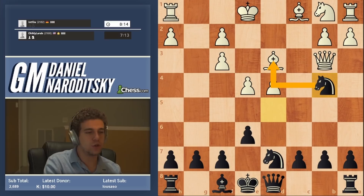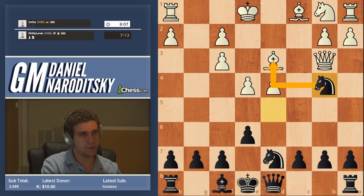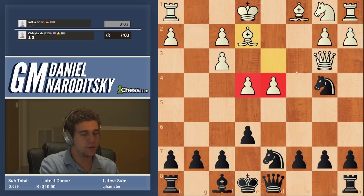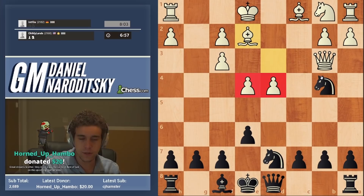We're not threatening to capture the bishop, but we do have a hidden threat here. We want to play as aggressively as possible because white is extremely underdeveloped. And I feel like if we pounce on him, we'll be able to squeeze the most out of the position. The ultimate goal here is to open up the center — that's the way you exploit a development advantage.